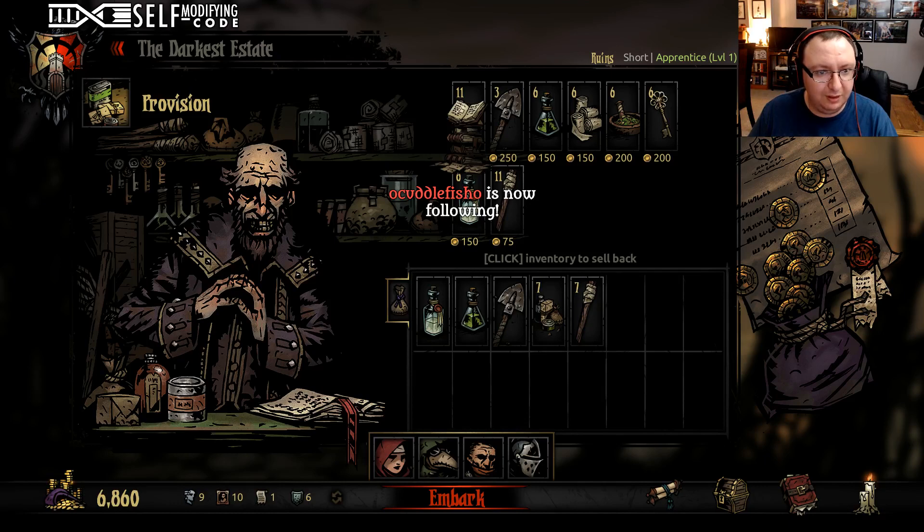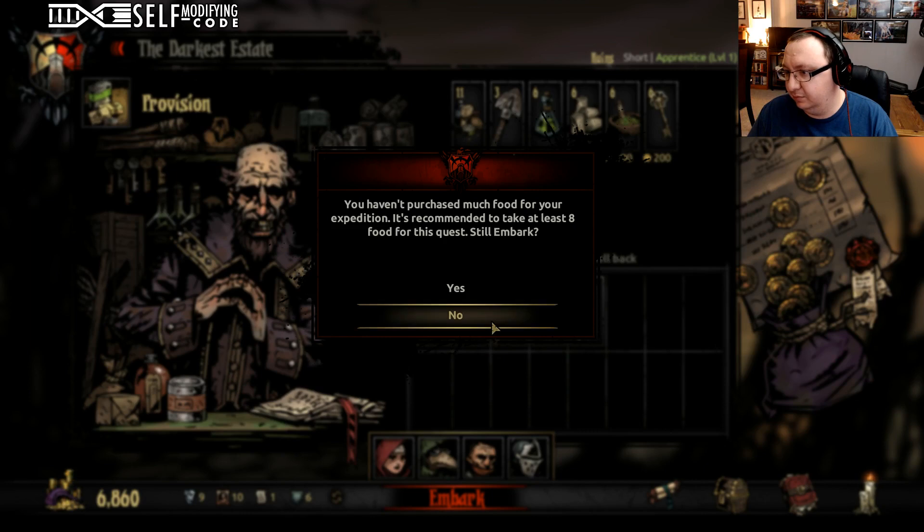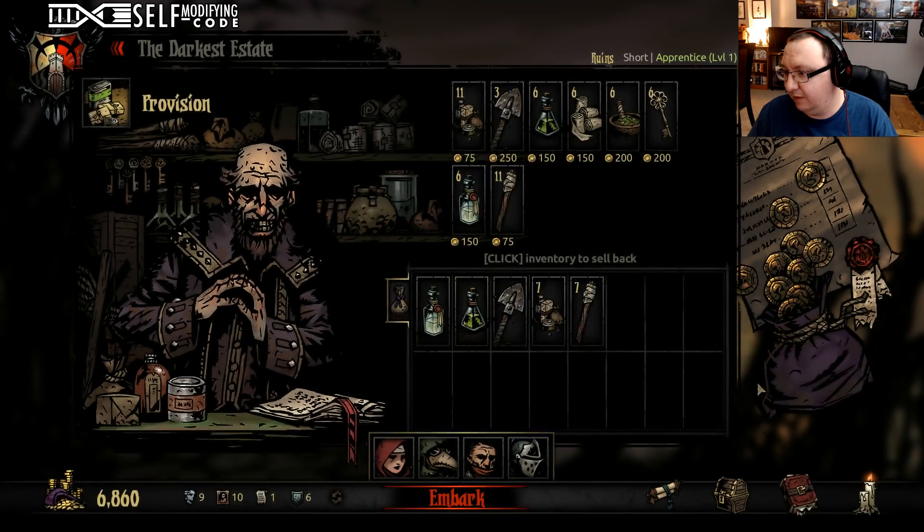Cuddlefish, thank you for the follow. Let's go ahead and embark. We get the holy water because we've got Rinald in the party, and we have the anti-venom because we have the witch doctor in the party. We're doing a short one, so I'm going to go with my gut. Let's go.